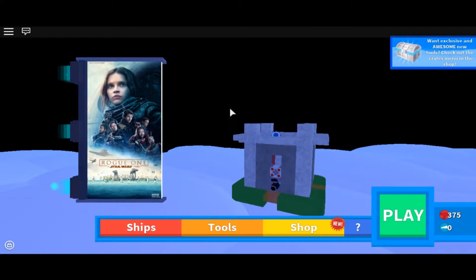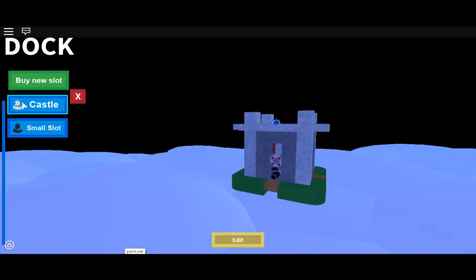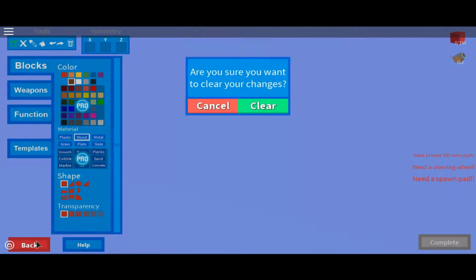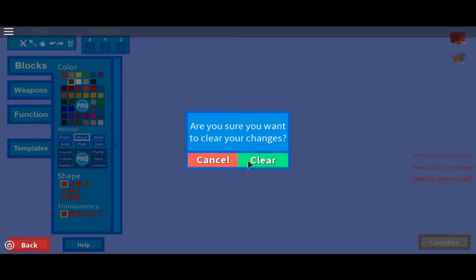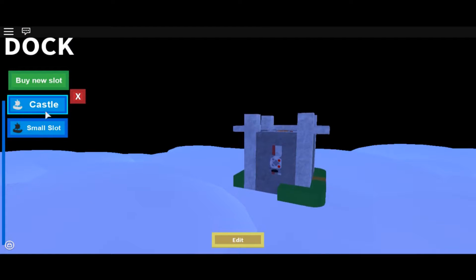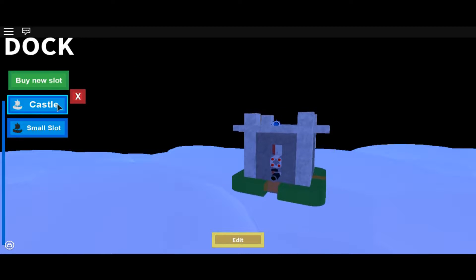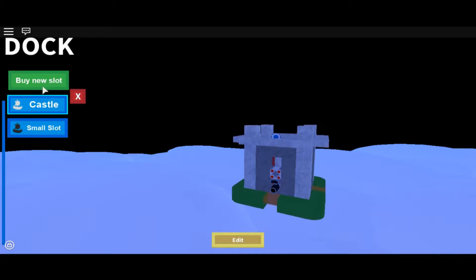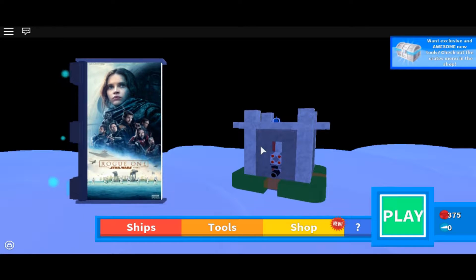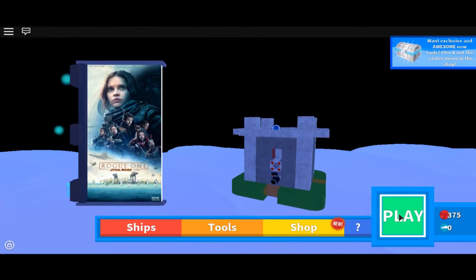We're playing Skybound on Roblox. What this is, you get to build your own castle, or ship, or whatever you want to do. You build your own ship! Oh, I'm editing by accident. But you can build your own ship, and you can go and have Sky Battles. We've already been doing a bit of that, and it's pretty fun. We'll go ahead and show you.